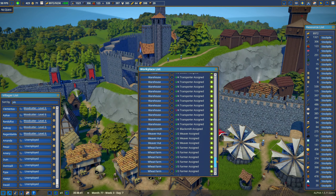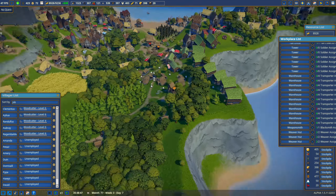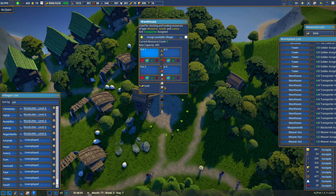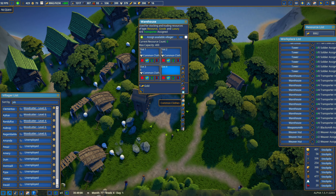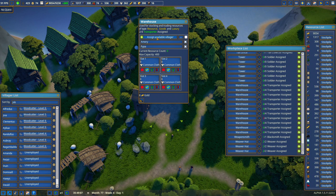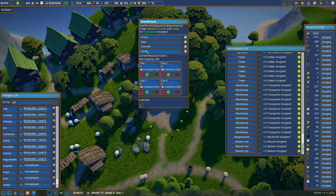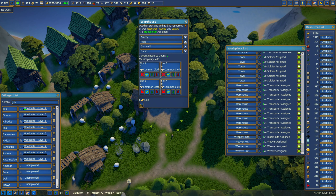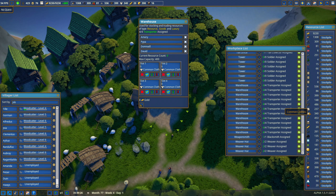Going through the list looking for red numbers — here's a warehouse. I made this warehouse to handle clothing but didn't do anything with it. I'm going to make it all clothing. It'll be a spot for people to get jobs. I'll assign Amory, Pippa, Dom, Nail, and Dawid to collect the common clothes and bring them in here in case there's an issue with the tailors.